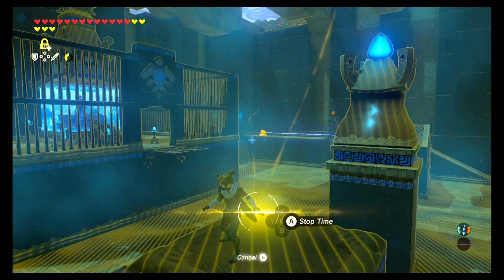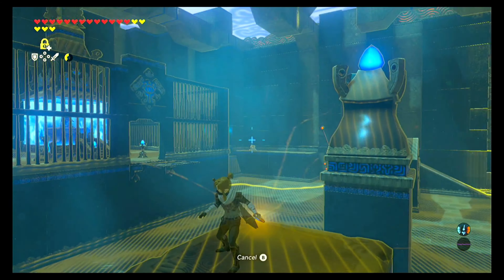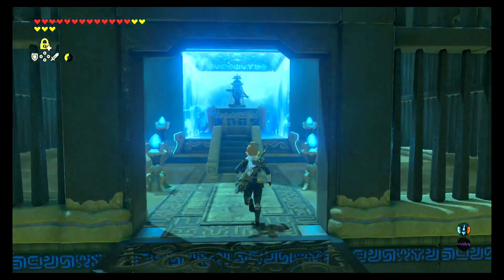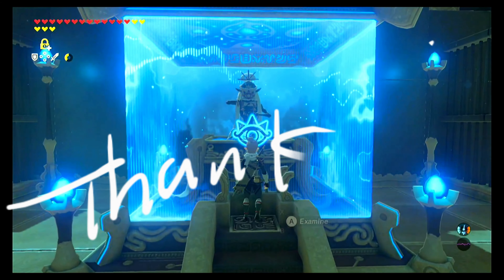I'm going to stasis and unstasis the laser mechanism just one more time and let it carry me to the monk. Check your map — you betcha, we got all of the chests. So now all that's left to do is talk to the monk and that's it, boys and girls, you're all done.